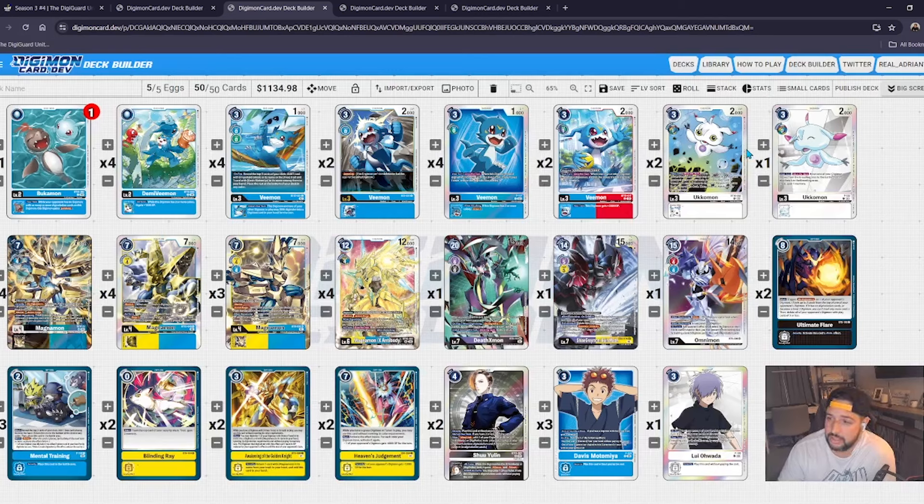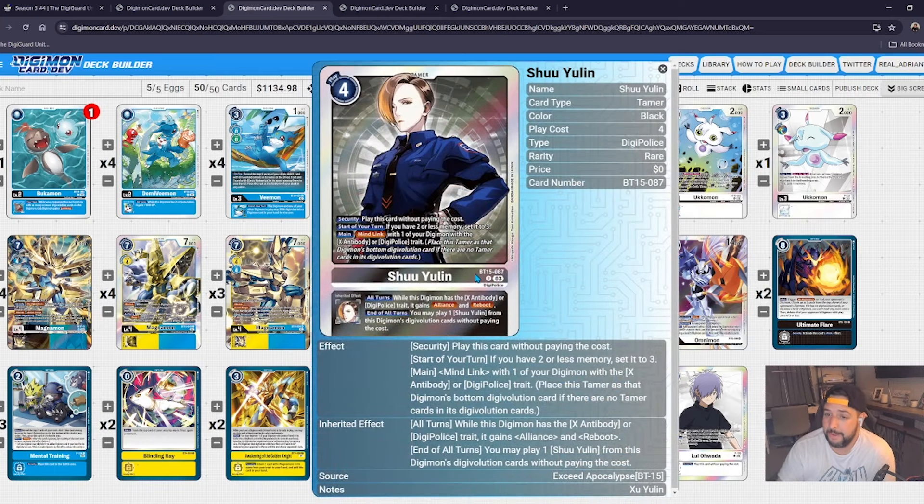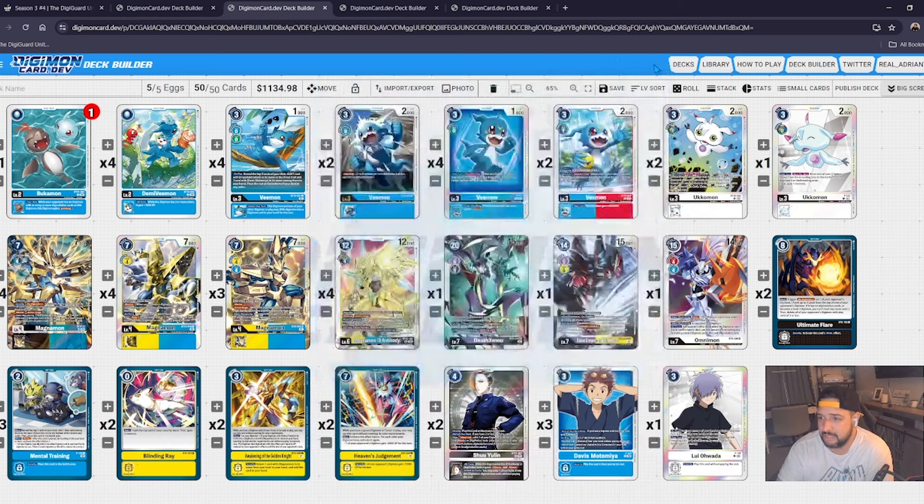Back into this deck list — Magnimon is solid. I love the Ruin Mode up top; Death-X is definitely a heavy hitter this format. Blitz Omni for game is very good. I like the Louis tech — Louis for game if you have a Digimon in raising, and you're playing a Ukumon engine so you want five eggs for sure. This tamer is the MVP — getting that second check and mind-linking for reboot is very nice. Alliance isn't the worst either since you'll have multiple bodies to feed for multiple checks. I don't see any Zubagon Punch, which I think is a very good card for Magna-X.